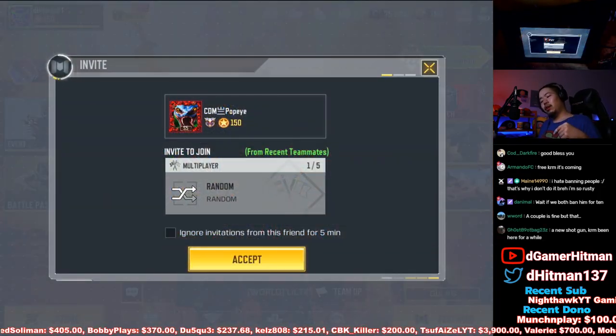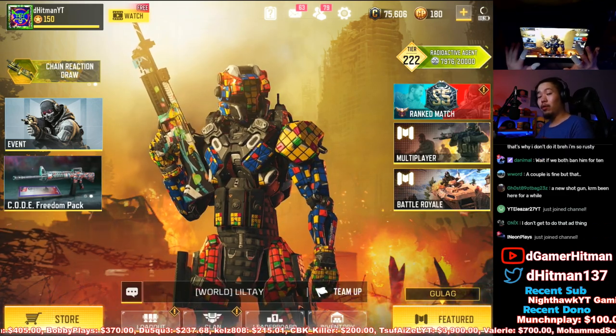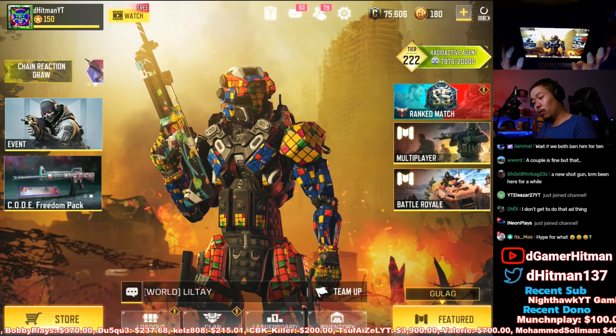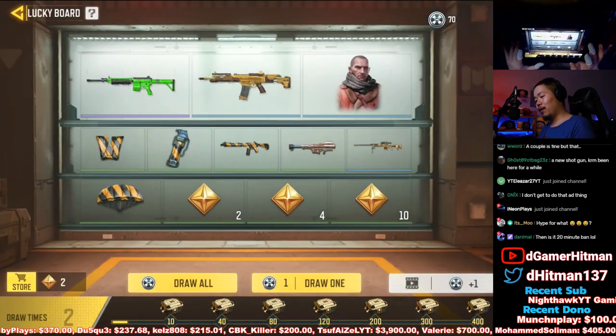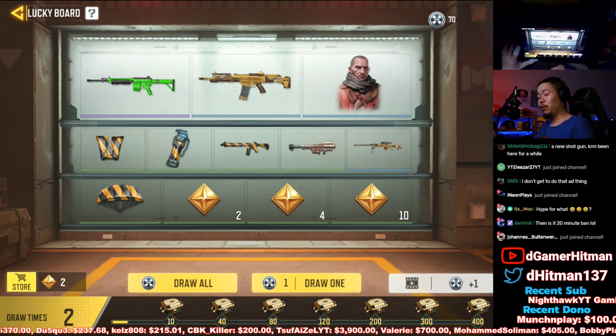Yo, what's good everybody, welcome back into the Call of Duty Mobile video. If you guys updated the game today, you'll notice that there are actually new ads — or if you didn't know, well, now you know. Click the button on the top left and you can see there's a new lucky board.